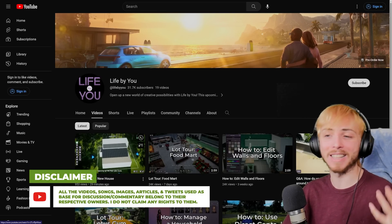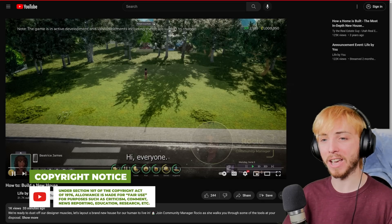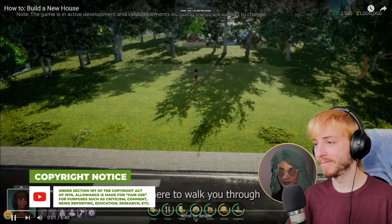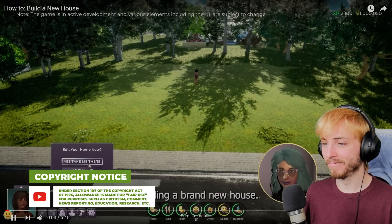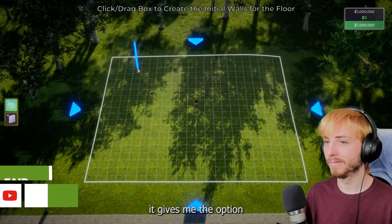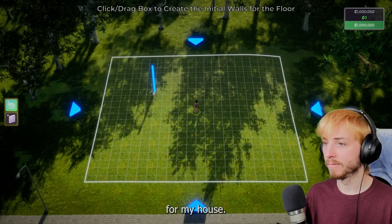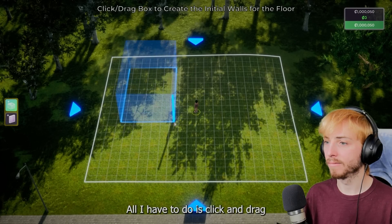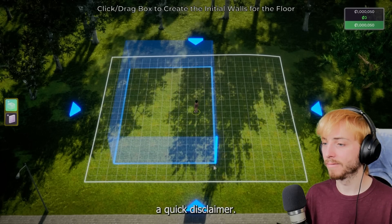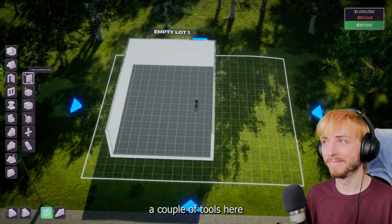Without further ado, let's jump straight into this - I haven't seen it, I want to react to it and talk about it with you guys. In the clip: 'Hi everyone, it's Rocio, and I'm here to walk you through building a brand new house. As you might notice, Beatrice has an empty lot right now, which means we're going to start from the ground up. As I enter build mode, it gives me the option to create the initial floor plan - all I have to do is click and drag. Quick disclaimer: I'm not a great builder, so poor Beatrice.'